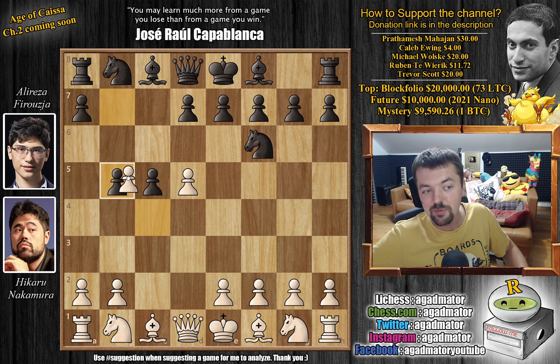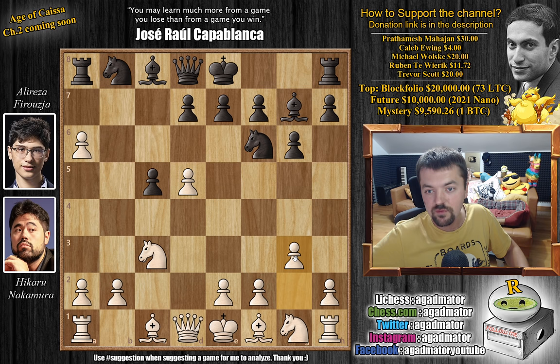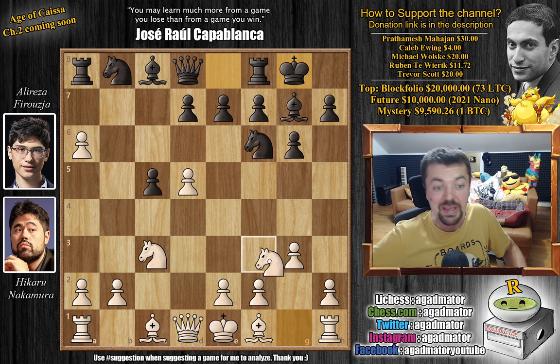We have c captures on b5 and now a6, happily giving up more pawns — this is how this is played. B captures on a6 and now g6, preparing to fianchetto the dark square bishop. We have knight to c3 and now bishop to g7. We have g3 and here just castle. So this has all been played before, nothing out of the ordinary here.